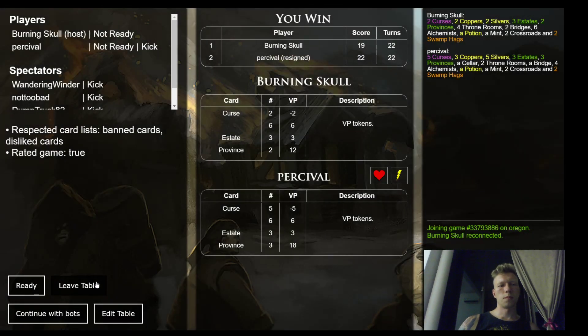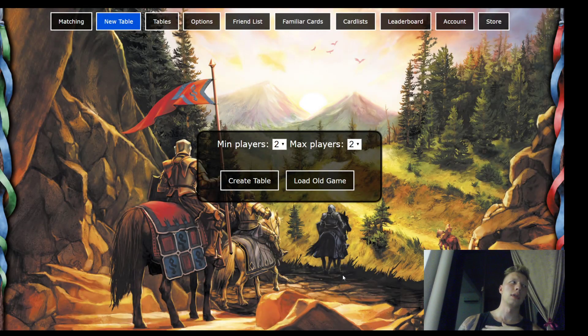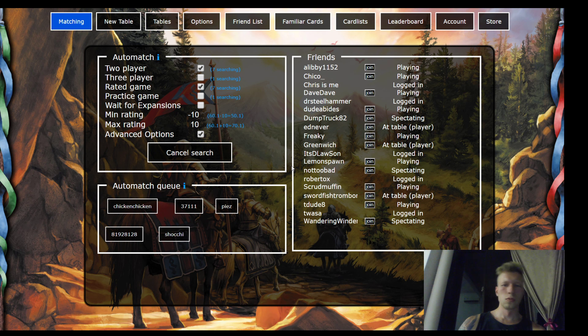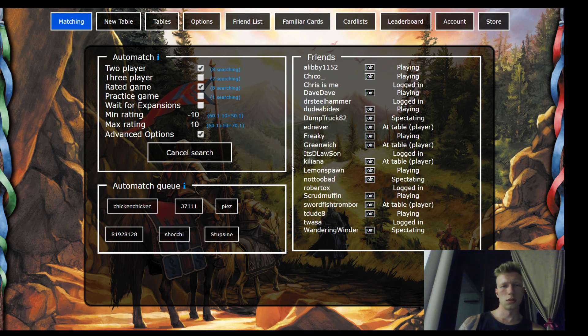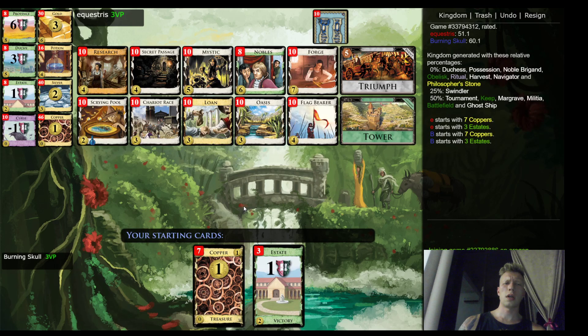Either way I think I would have it definitely here because I can buy two provinces, put all my alchemists on top and then put two hag plays. Not two hags but two hag plays. Let's play one more — this time gonna be the last one. Did I lose any? I think I've lost one — I forgot already.